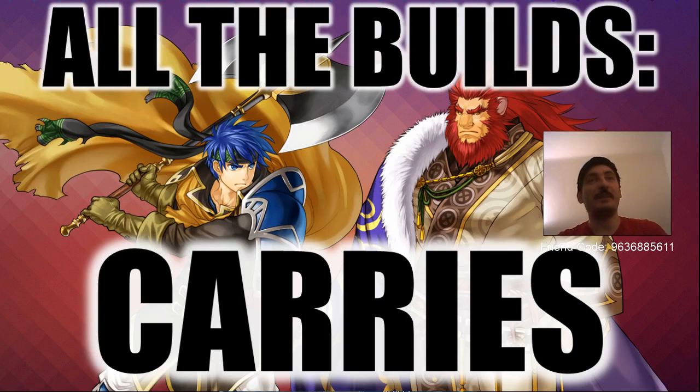Welcome back. Thank you for the support from the last video. This video is going to be a bit of a long one, so buckle up. When we're talking about carries for Ether Raids, we're basically talking about the unit that's going to do most of the work. Your usual Ether Raids offense team is going to have two seasonal mythics — either two Heirs or two Nagas — plus a bonus unit for the extra 20 points, and then a support unit and a carry unit.